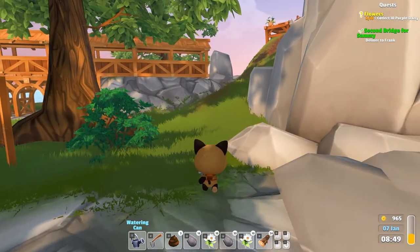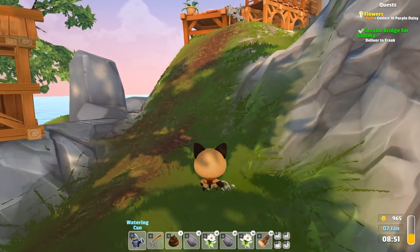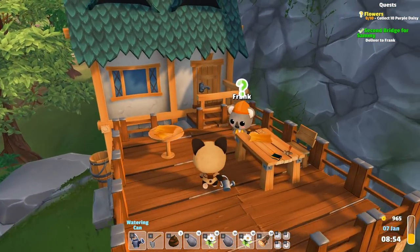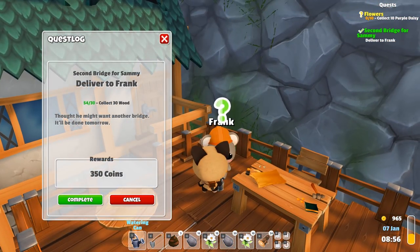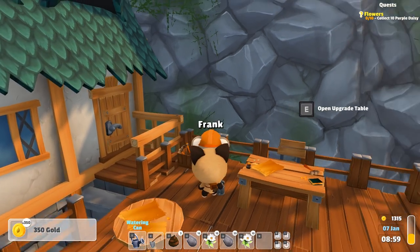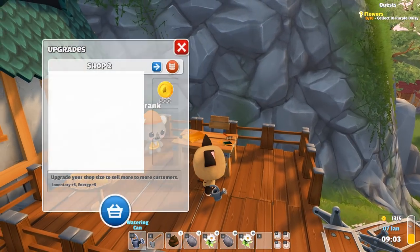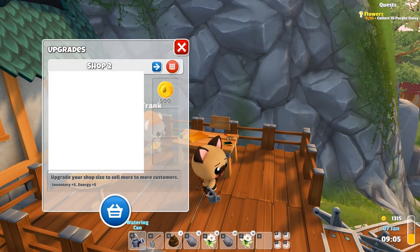Let's see if there's more we can buy from Sammy to help us here because we do have a lot of money. Frank thought he might want another bridge — it'll be done tomorrow. So let's complete that. We have an absolutely excessive amount of gold now, so let's see what we can get in the upgrade table. We could get a bigger shop.